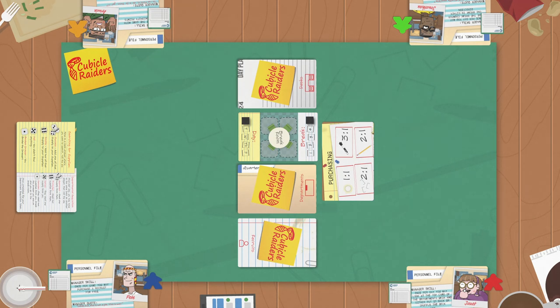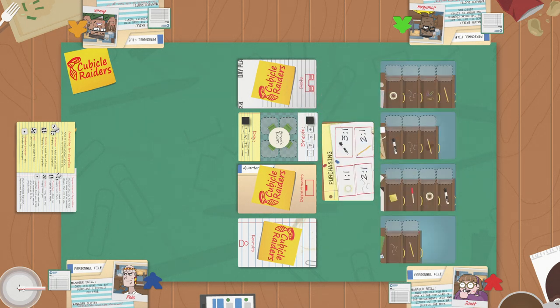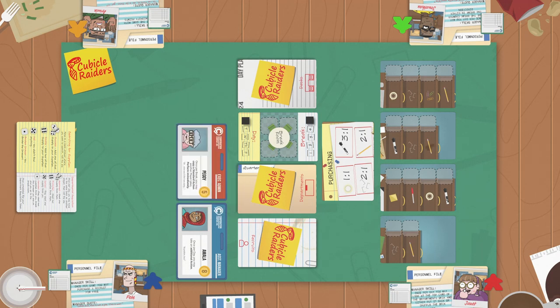The department card tells us what supplies we can trade in for that day. Next, draw four desk cards and place them below the department card. These will have the supplies that are available to search for.